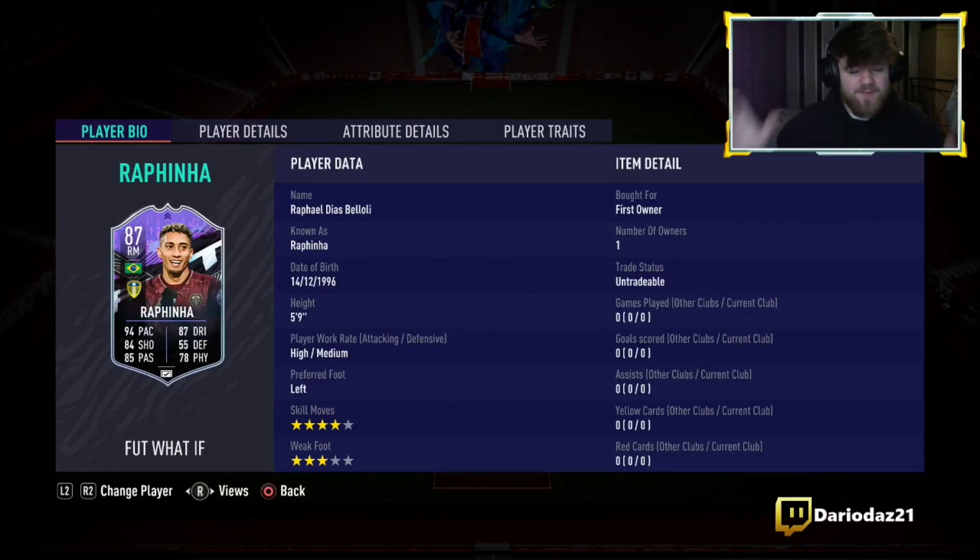It's DaryDash12 and today we're back with another player review. This time it isn't an icon moment, it's a what-if card. It's Rafinha — he got released. He's a right mid, SBC card, 4-star, 3-star, 5 foot 9.